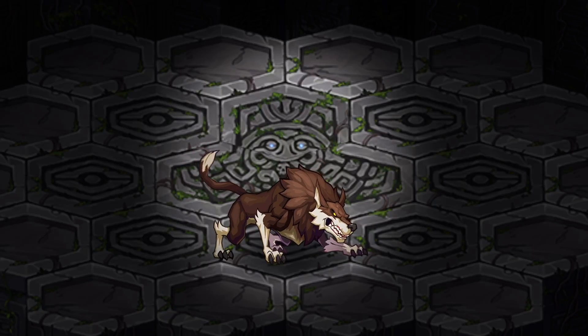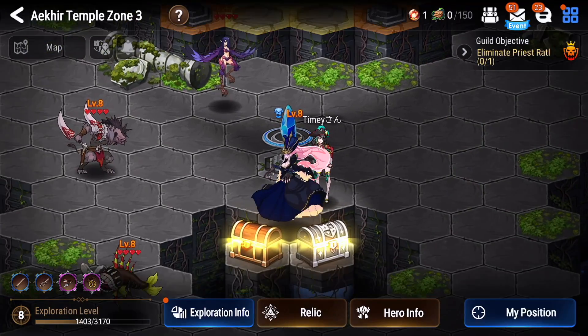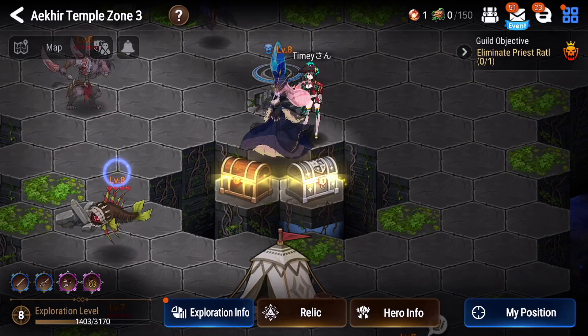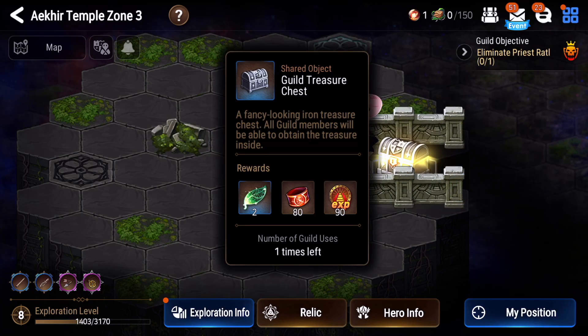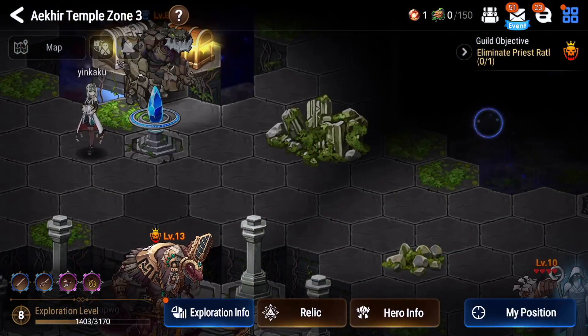Before jumping into the second part of floor three, let's talk about the guild treasure chests. At the starting point there's a lame standard guild treasure chest, and on the island to the left there's another standard guild treasure chest that also just has armbands and leaves. These aren't worth the hassle of chasing, so we're going to skip those.